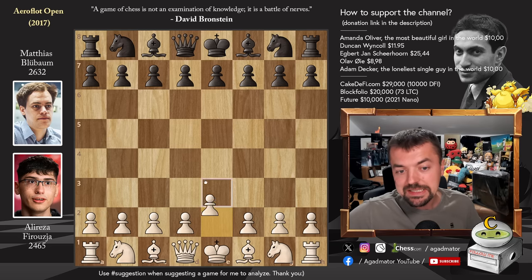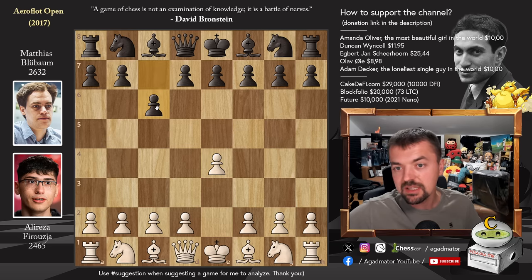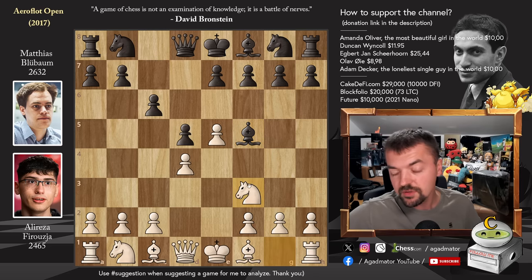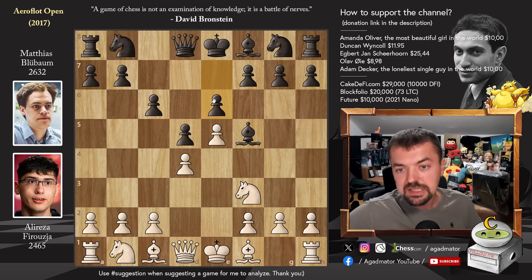Alireza had the white pieces and he opened with pawn to e4. We have pawn to c6 and Matthias goes for the Caro-Kann defense. We have d4, d5 and Alireza goes for the advanced variation. Pawn to e5, we have bishop to f5. You could go for some crazy stuff with g4, the bayonet attack, but Alireza goes for the calm short variation, knight f3, pawn to e6. Nowadays, bishop to e2 is pretty much a move that everyone plays, but in the game, Alireza played c3.